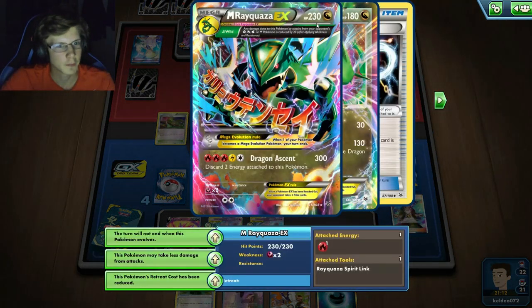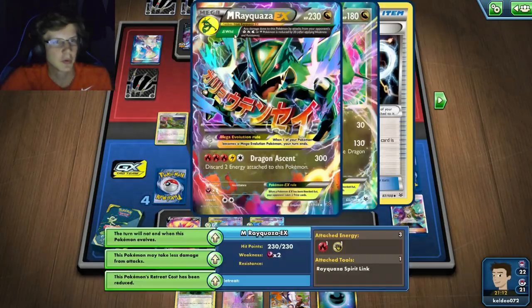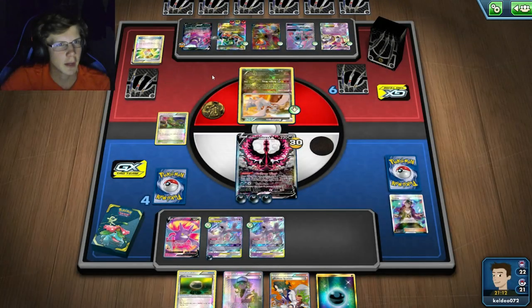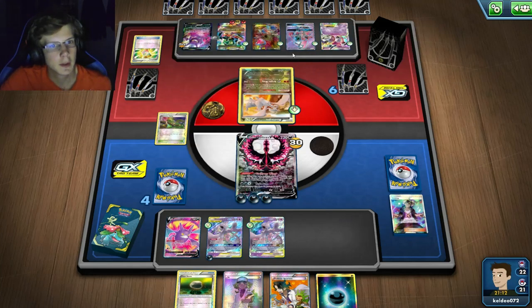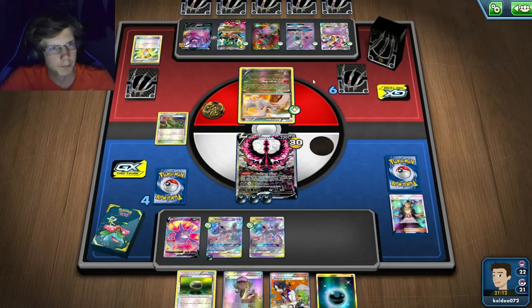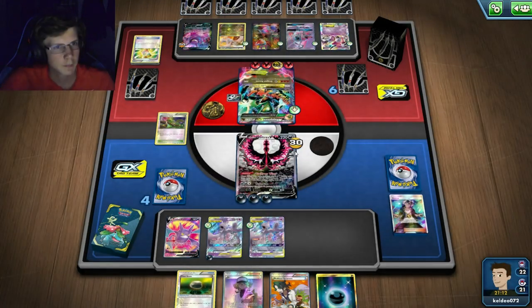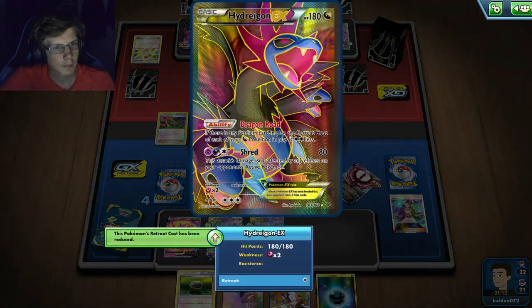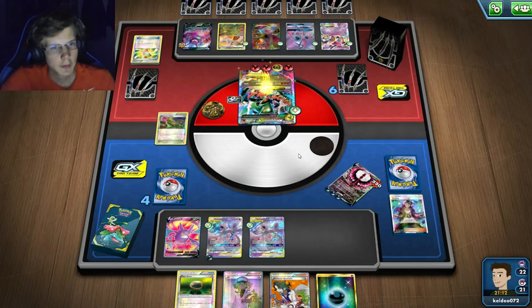He's got 230 health and he's playing Double Dragon Energy. He only needs one more energy. He uses switching items to move Rayquaza to the active. And okay — three energy lost. That was devastating.